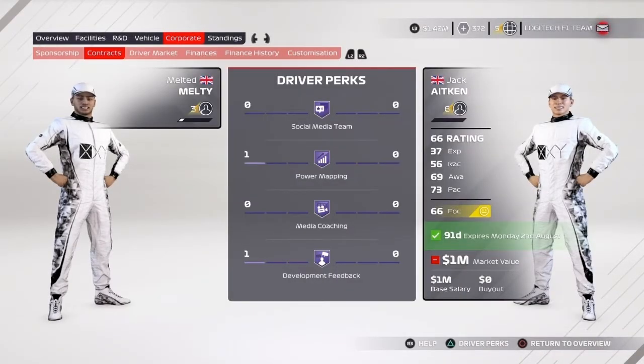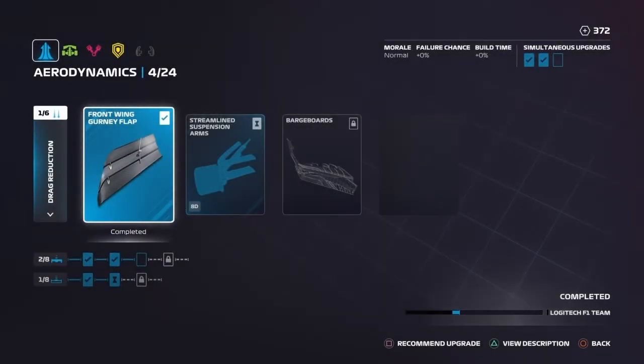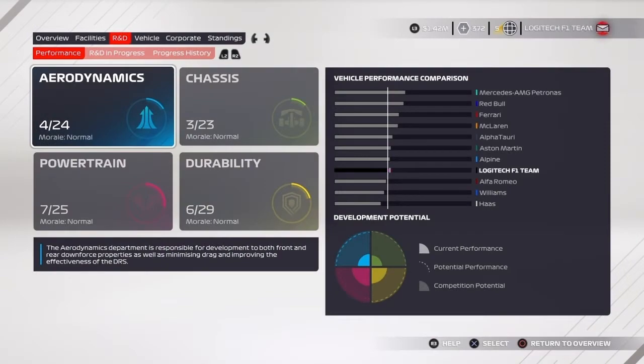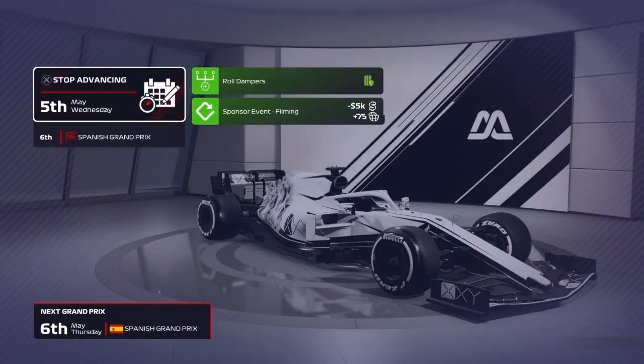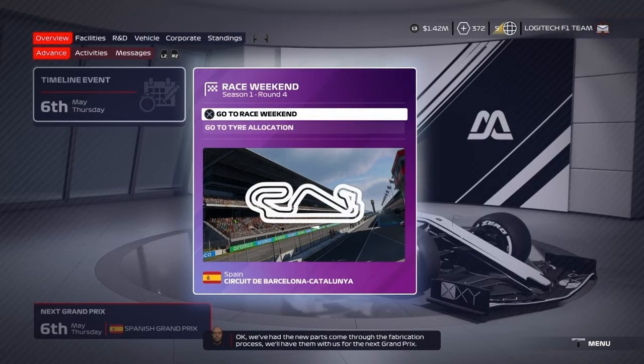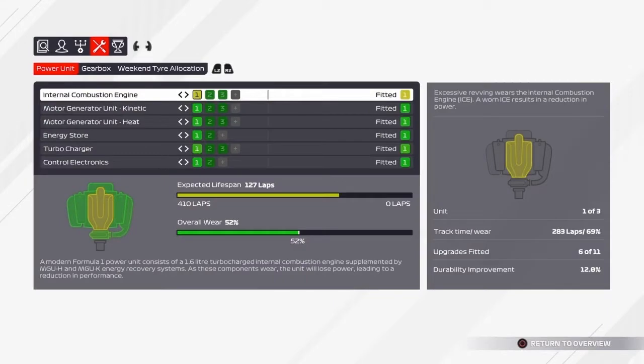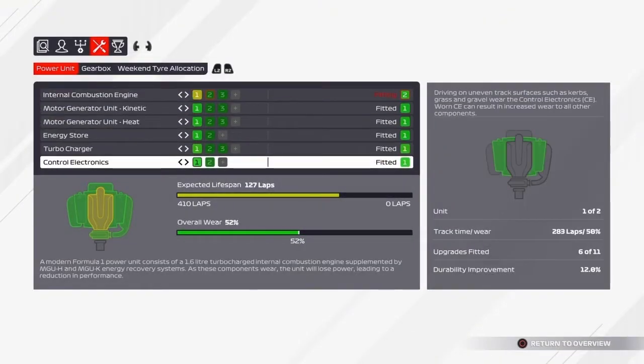The goal is to out-qualify our rival for a bonus of 102,000. Our rival on track is Giovinazzi, and we've been consistently beating him, so that should be a pretty easy one. On the R&D side, 372 points — clicking recommend upgrade doesn't flag anything, so no upgrades needed. But our roll dampers upgrade did come through, meaning less tire wear. We're now at the race weekend and our ICE is at 69%, so we'll change that out before qualifying.